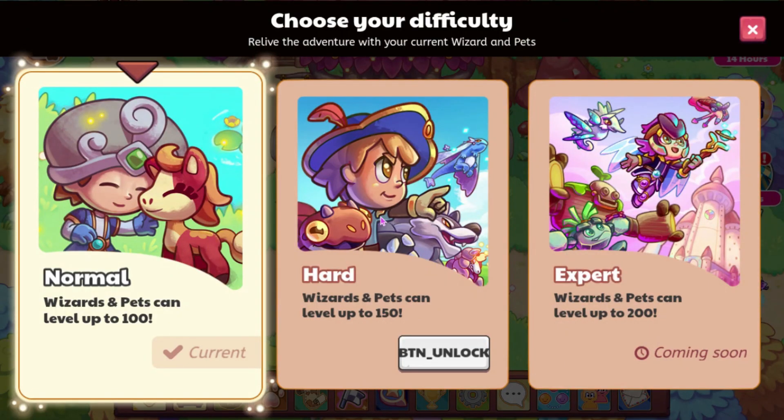Alright, so this is what it looks like in-game. It says choose your difficulty, relive the adventure with your current wizard and pets. We've already seen something like this before, but this means that once you choose your difficulty, you are going to be able to keep the pets that you already have and your gear, and I assume your level as well.